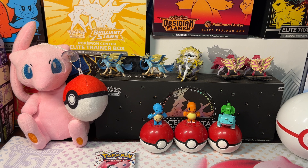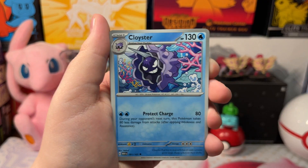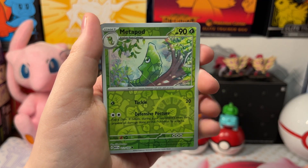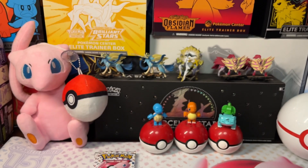Let's open up our next pack. We got a Krabby, Santru, Seal, Doduo, Cloyster, Giovanni's Charisma, Rhydon, Oversal Staryu, Oversal Metal Pod, and a Hollow Dragonite. Psychic energy and a code card.